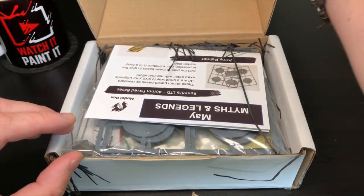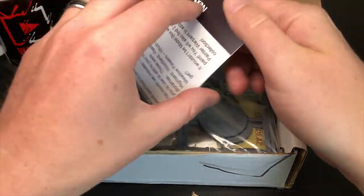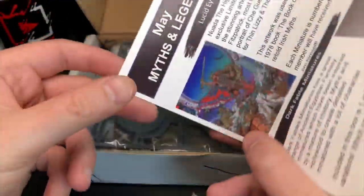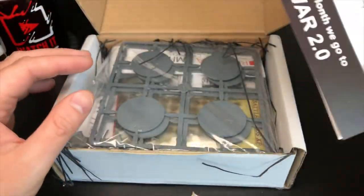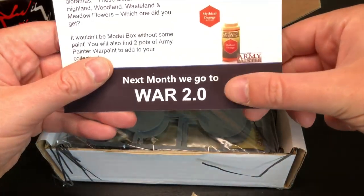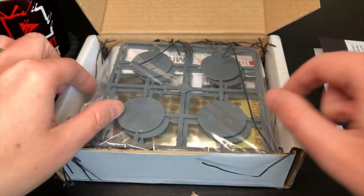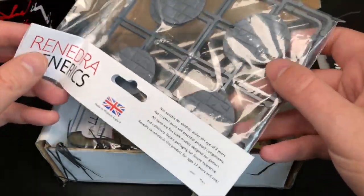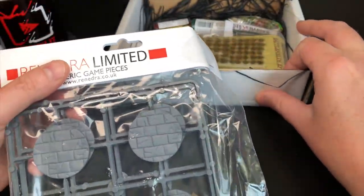There we go — I was right, my memory was correct. It is the Myths and Legends theme. I like looking and having no idea what's in it. It does tell you the next box theme too: it's War 2.0, so I guess they've done a War 1 before. I've just spotted something and I'm excited already!